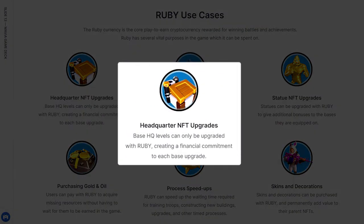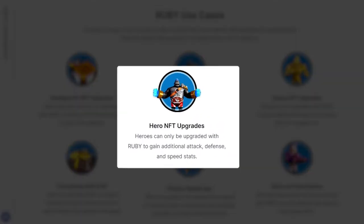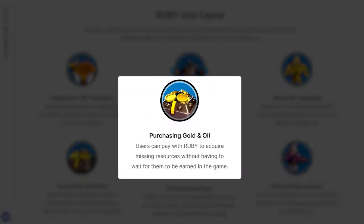By attaching a financial commitment to upgrading your base HQ, Mavia has created a store of value within the NFT. As you level up your headquarters, the value of the asset increases due to the financial investment of the upgrade. You can use Ruby to upgrade the attack, defense, and speed stats of your various hero NFTs. Further bonuses will be awarded to bases with statues — upgrade your statues to increase the bonus you receive. Your base will also produce two additional resources: gold and oil, and users can exchange Ruby in-game to acquire missing resources without having to wait for them to be earned.